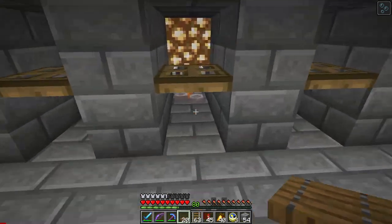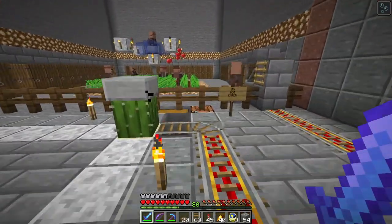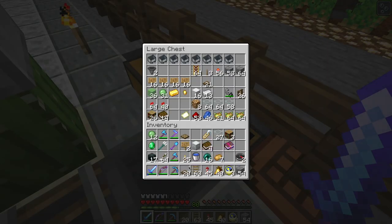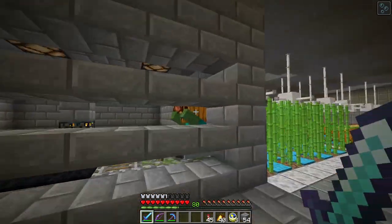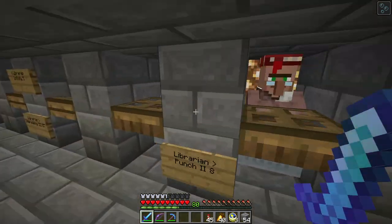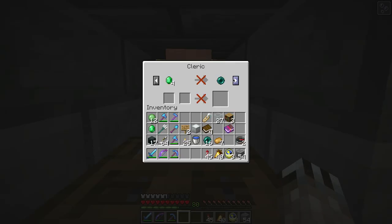You can see the brewing stand there. I don't know if that will actually cause him to resupply, and if he only resupplies at certain times of day or if it's random — I don't know how any of that works. I used another minecart and trapdoor. This should be him. He's still locked up.